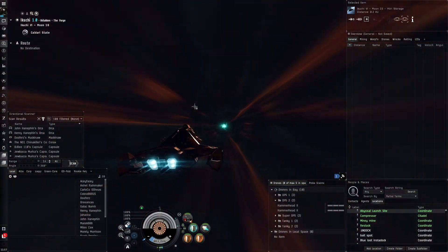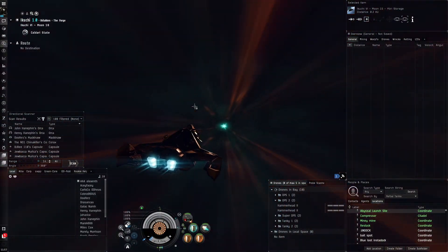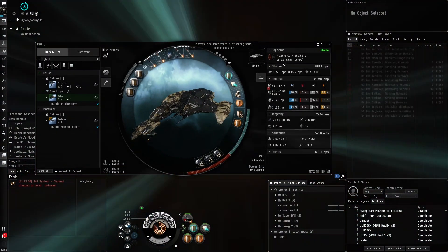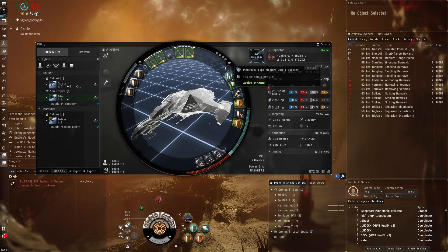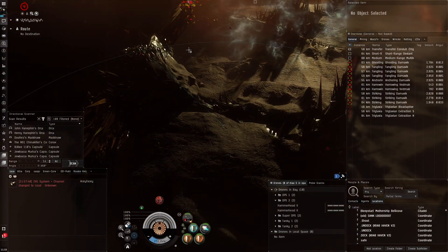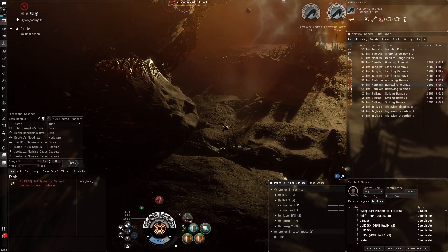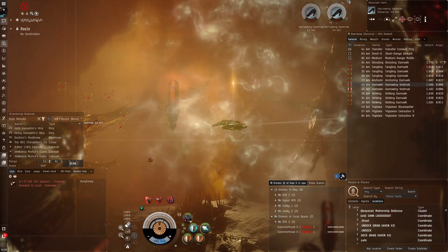Something to really focus on with this fit is neuters - that is one of the types of ships that's quite important to destroy, because we've only got one cap battery. You might see we only have about three gigajoules to spare, or even less without a capacitor implant. But without the shield booster active we have 20 gigajoules per second, and that's something to remember because we're using a hybrid tank - it's not 100% of the tank in that booster. A lot of the tank is in the passive recharge.